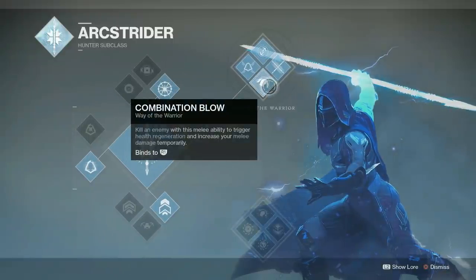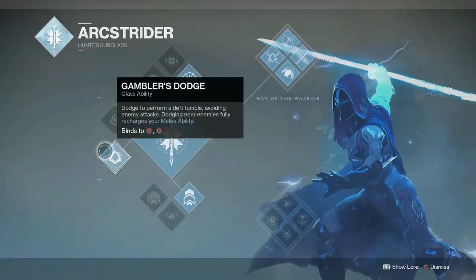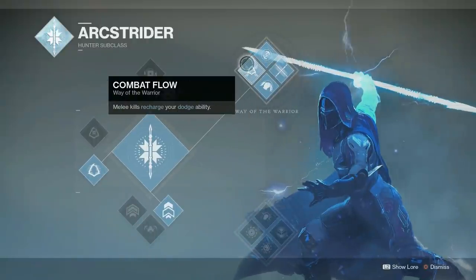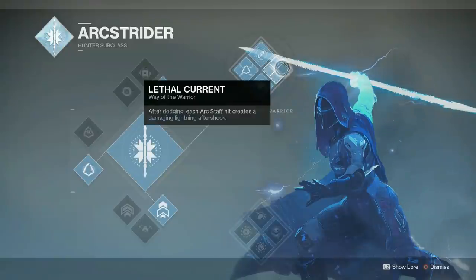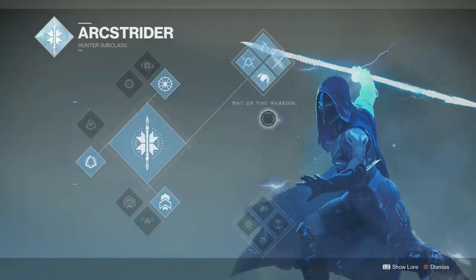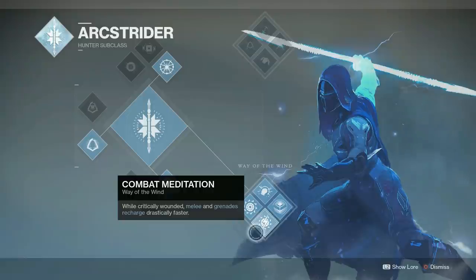For the Arc Strider skill tree, the top tree is definitely best for PvE. A lot of the perks aren't great overall, which is probably why people don't like this subclass, but there are some decent ones. The top tree is all about melee — when you kill an enemy with your melee it regenerates your health, which is a really good regeneration. Killing with melee also recharges your dodge, so with Gambler's Dodge you can chain melees and dodges together for pretty much unlimited uptime.